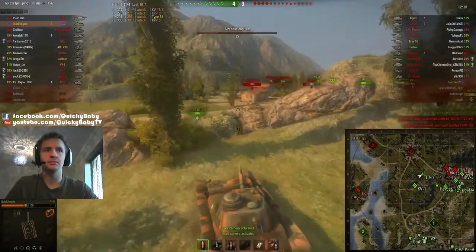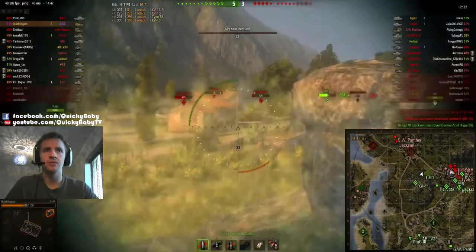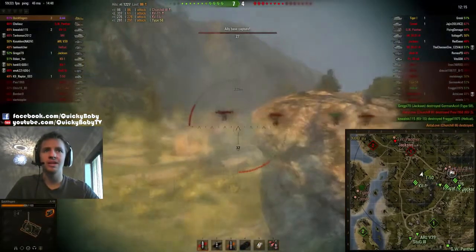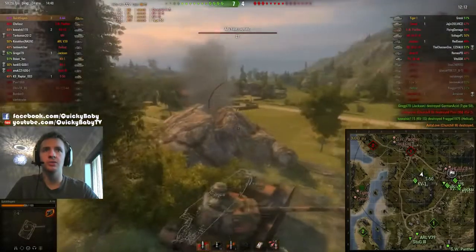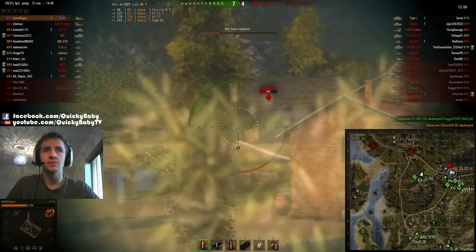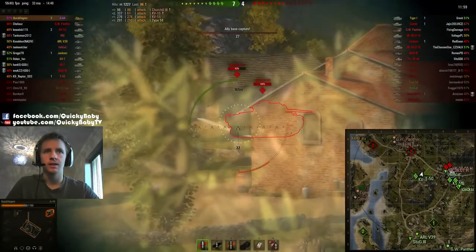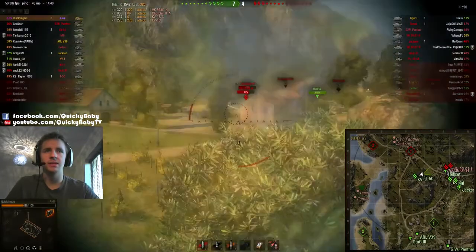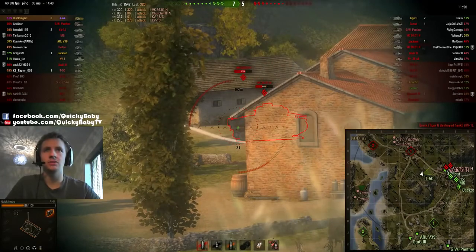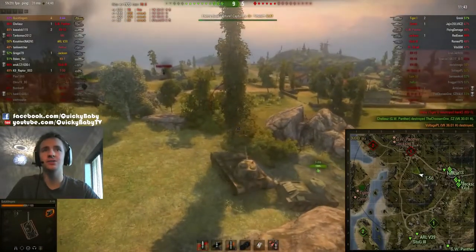I'm trying to police the hill and stop the enemy from capping. I put a good hit into the Churchill and the game is looking more secure. We're waiting for the VK to show himself. When the large alpha damage connects, we shave off a huge chunk off that VK — a third of his health on a high roll. Another high roll and a fire — those two shots did 700 damage. That's where this tank really doesn't feel like a medium at times.